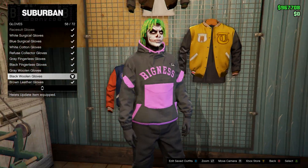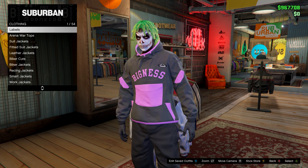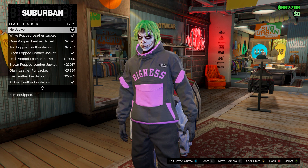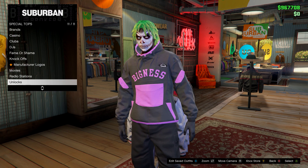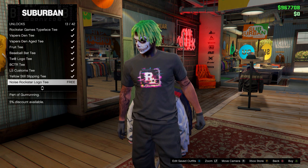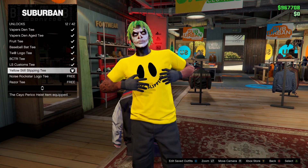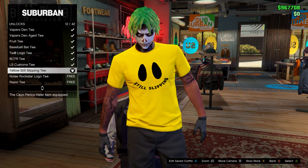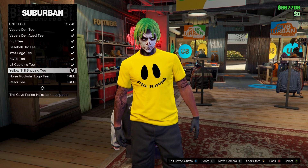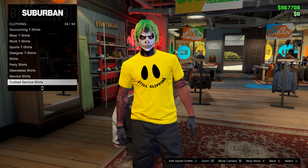After you have the gloves, go to the top section, on tops head down to special tops, then go to unlocks and find the Still Slipping tee. You can just use the logo as-is, but if you want the logo like in the thumbnail, keep doing what I'm about to show you.